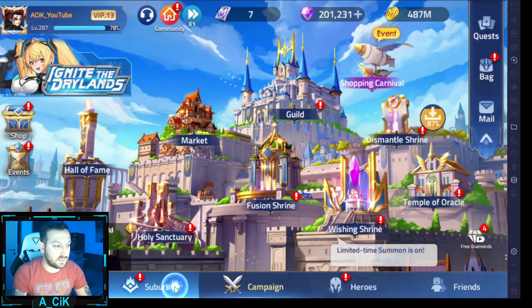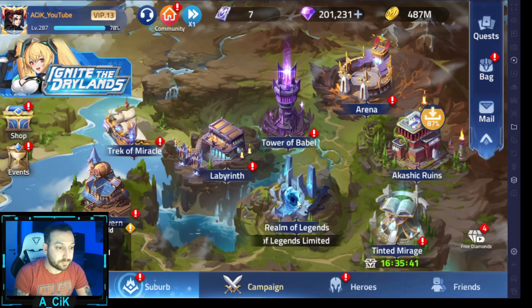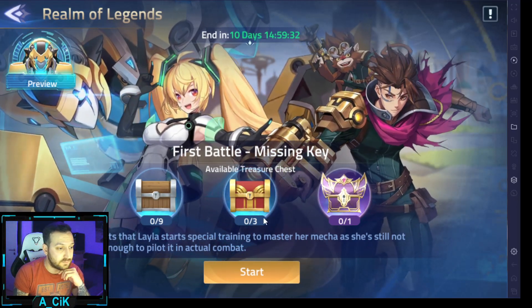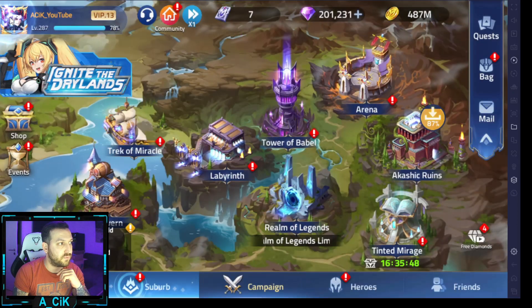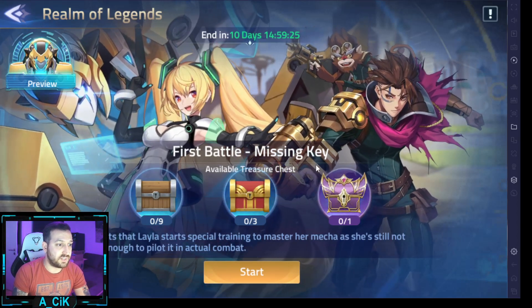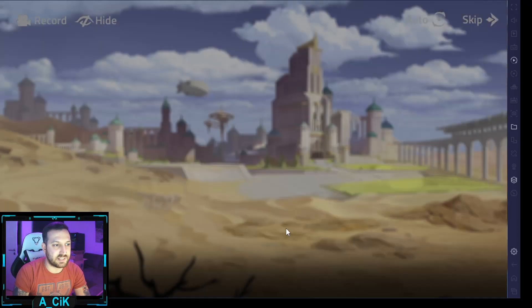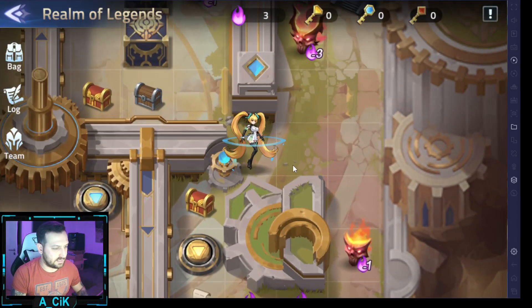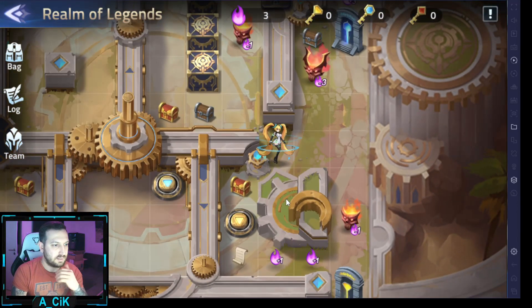Alright guys, so let's go ahead into the game. We're going to do the Realm of Legends today. I'm not sure if this is easy or not, but before we do this let's put this to 6 times speed — there we go. First battle missing a key, I'm going to skip through all those, and now let's make this a bit smaller.